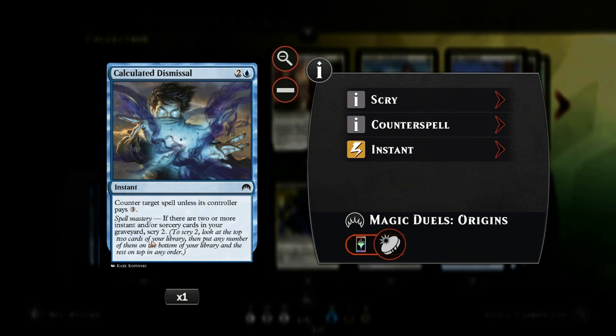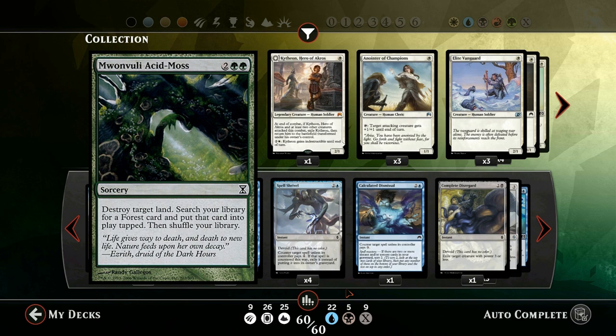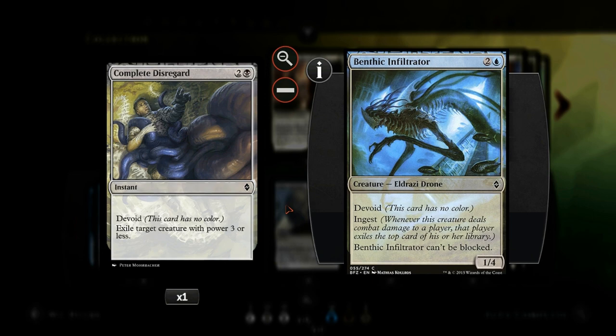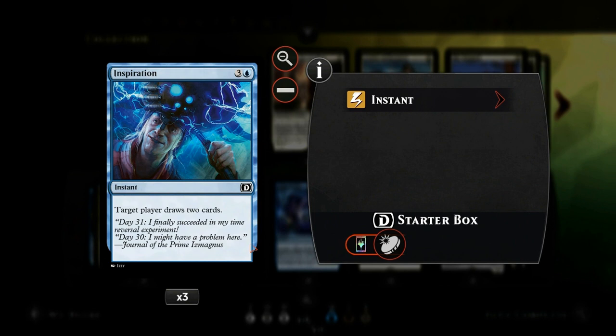Spell Shrivel is a three mana counterspell where the opponent can pay four mana to let the spell resolve, but it's useful early when they can't pay four, and it exiles the countered spell for our processors. Calculated Dismissal is slightly weaker since the opponent only pays three mana, but it has Spell Mastery for a scry two. Running all these three mana counters means even on the draw we can counter important four mana plays like Molten Vortex. For removal we have Complete Disregard, which exiles a target creature with power three or less, and of course Titan's Presence.